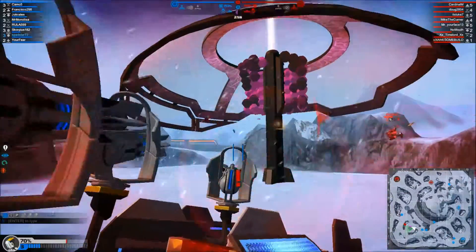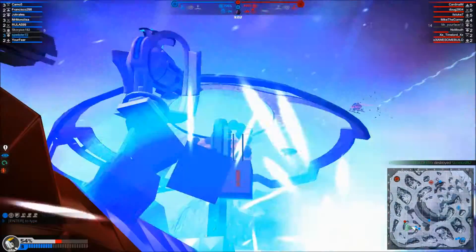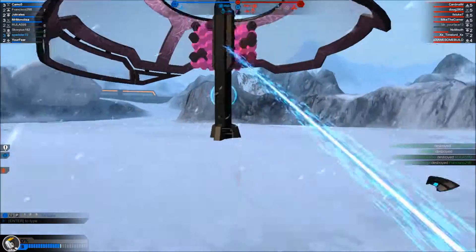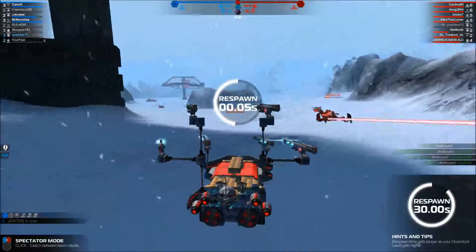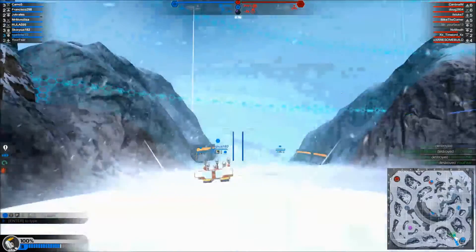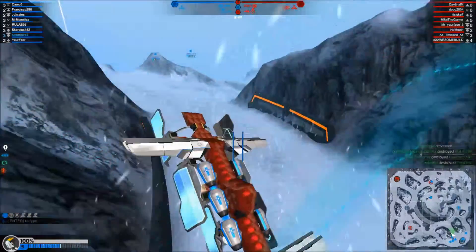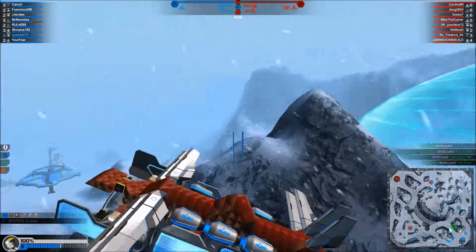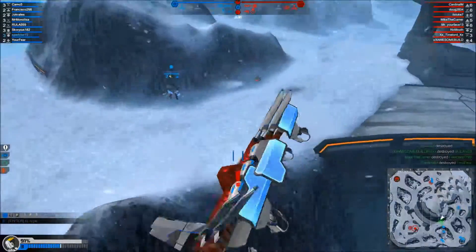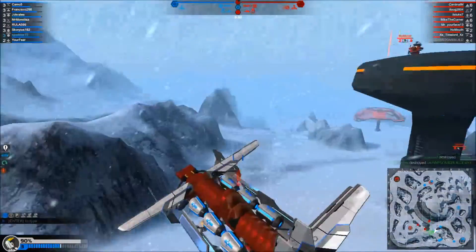As you also saw right there, somebody was trying to heal me — they do have healer guns in this game. This guy right here was a sniper. You also have the SMG guys, like the one that just drove by. Me, I am a plasma bomber, because I'm up in the air and I fire plasma down. It works most of the time — if a person stops, it works most of the time.